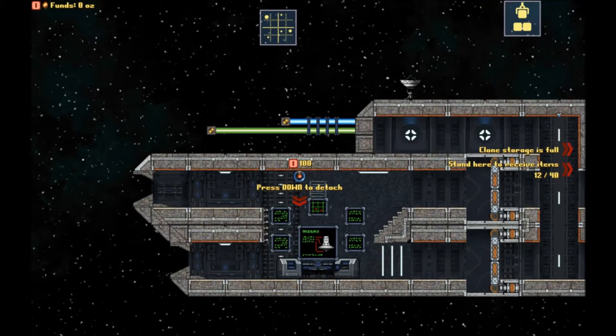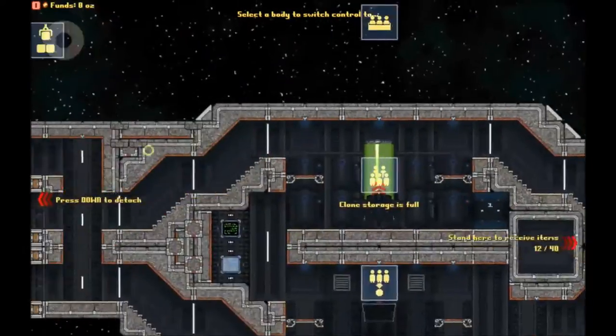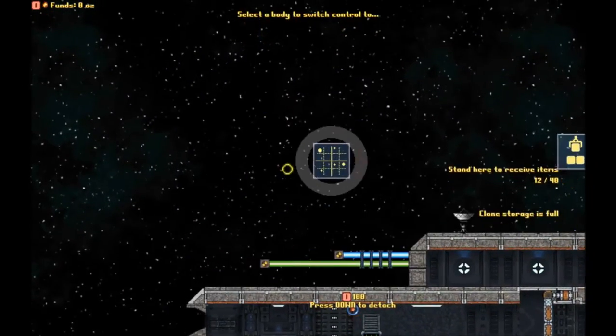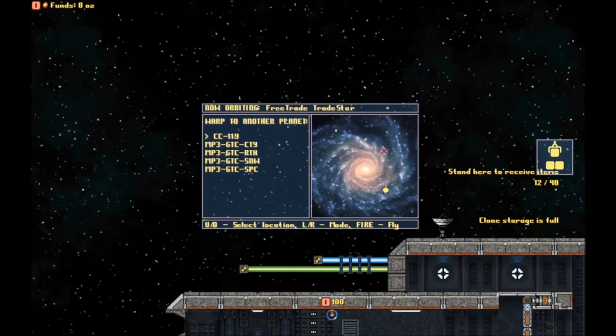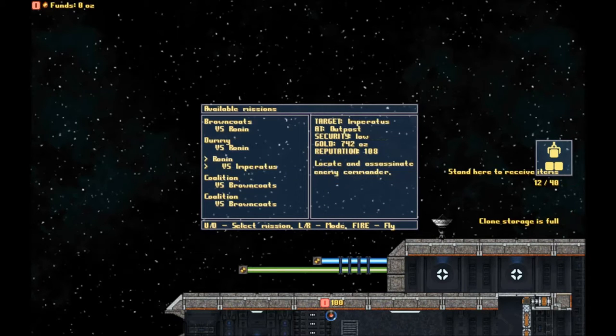Okay, here's our ship. There are little nodes around this screen that you can select by holding down the E key, or press Q and E to toggle between them. The first one right here is basically navigation — this will allow you to fly between different locations in the area you're in. We're at the trade star, so there are two different piers we can dock at. If we move right we can look at other planets, and then we've got missions that are available.